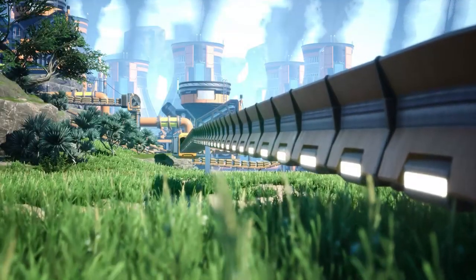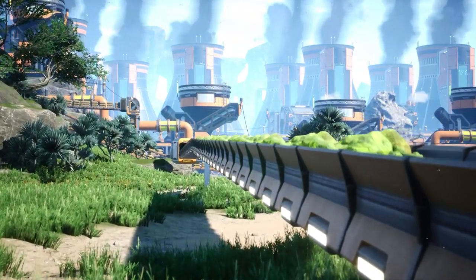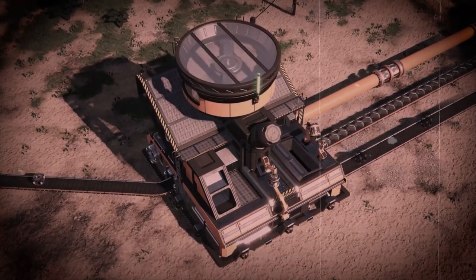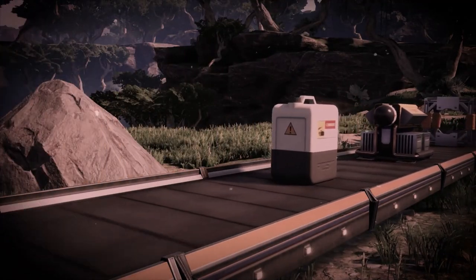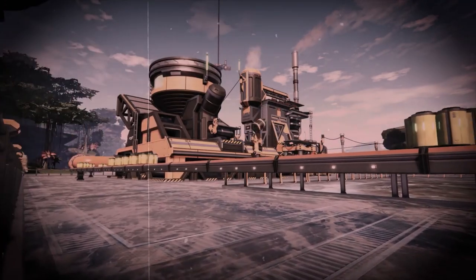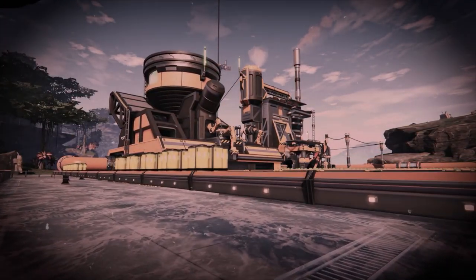Buildings: The first new building to talk about is the Blender. Yes, it is actually called that. This lets you combine up to two fluids and two solids, and will primarily be used to create fused modular frames, nitric acid, and more. Encased uranium cells will also be created in the Blender now, and uranium pellets have been removed from the game, so they will not go into that recipe anymore.